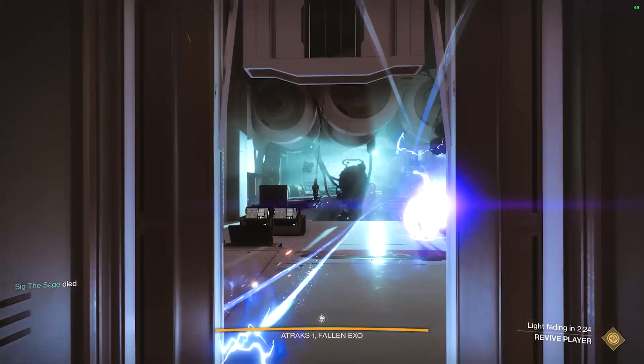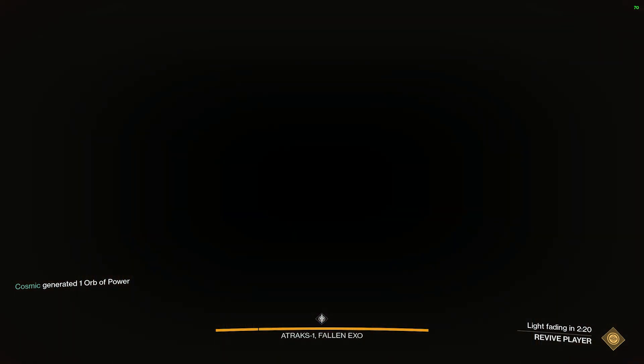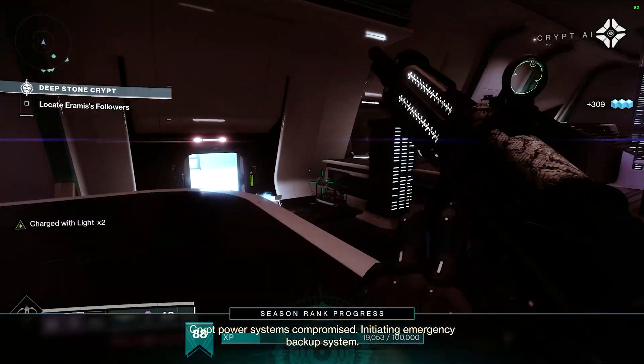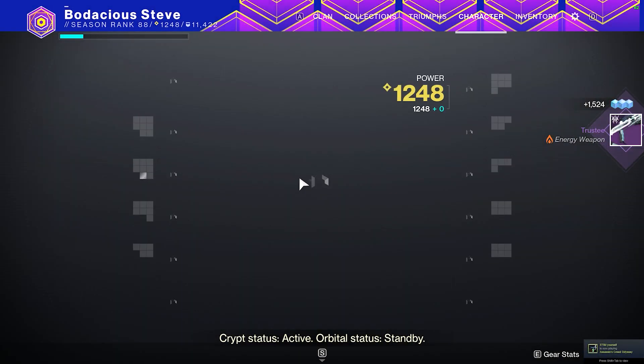What's going on guys, Bodacious Steve here, welcome back to the channel. Today we're reviewing the brand new raid scout rifle, the Trustee. You can get this thing from the second encounter — this thing is freakin nasty, boys.